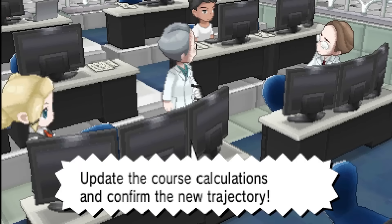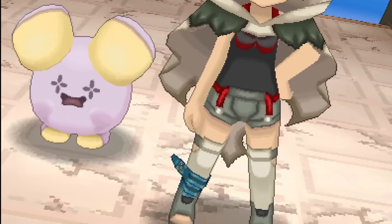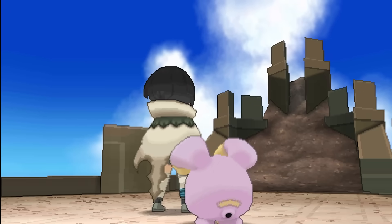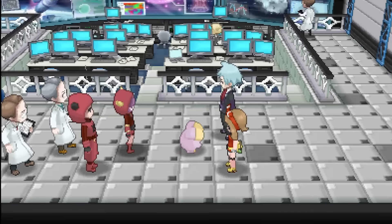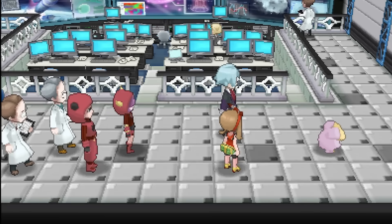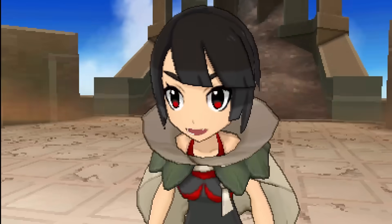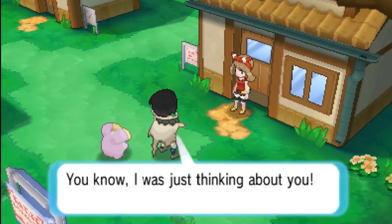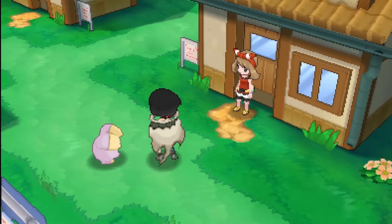Following the credits, a cutscene triggers showing the people inside the space station panicking, as well as a full reveal of Lorekeeper Zinnia. Zinnia is a trainer who is incredibly important to the Delta Episode's story, truly embodying many what-if scenarios. Like, what if you could just steal key items away from important NPCs? Wouldn't it make things way easier than trying to save the world on your own? This is straight speedrunning mentality right here, and she's easily one of my favorite side characters because of it. It won't be long before she reveals herself to us in very quirky fashion as we leave her house in Petalburg and are told she straight up stole Brendan's Keystone.